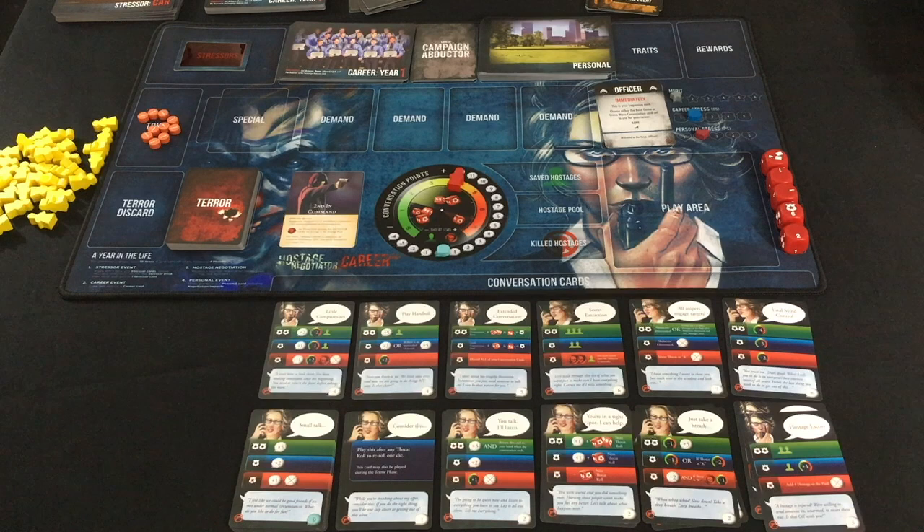Speaking of Patreon, if you like what you see here on the One Stop Co-op Shop, consider supporting us for some nice perks. Also listen to our podcast on Sundays and consider joining the conversation on either our Slack or Discord channels. Quick disclaimers: I had the Hostage Negotiator base game, but VanRyder Games did send me review copies of the other expansions. Full disclosure, VanRyder Games published our first game design, Salvation Road, so there is some history there.